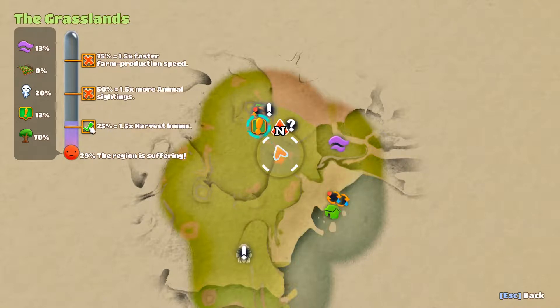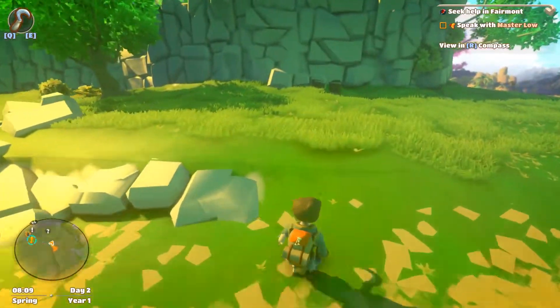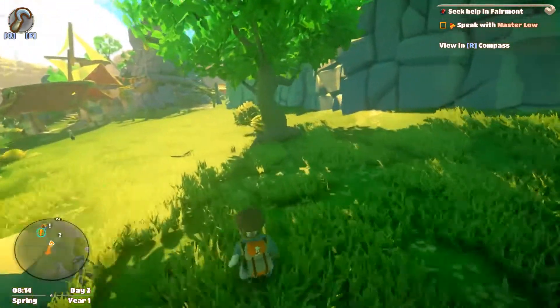We've taken the region's happiness from 26 to 29, so we get a harvesting bonus — that's interesting. The happier we make the region, the better our gathering ends up.